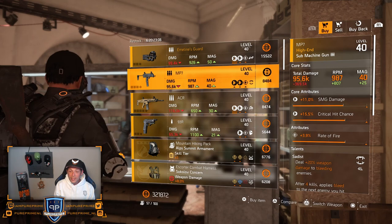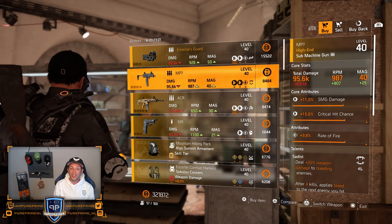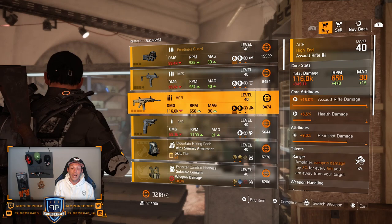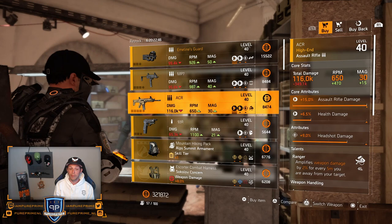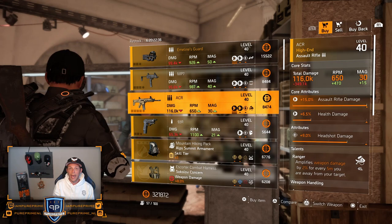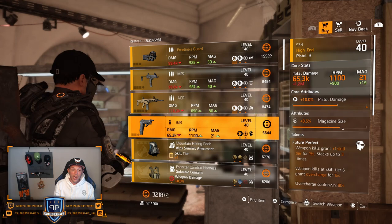The MP7 is pretty decent, better than we had before, but I don't know if it's worth the 8.5k. Then we got the ACR — again 15% assault rifle damage maxed out, 6.5% health damage and 9% headshot damage, and Ranger on there. This could be a very nice buy if you are going for the ACR and headshots. You can roll that health damage to the max cap and you have a very decent ACR.